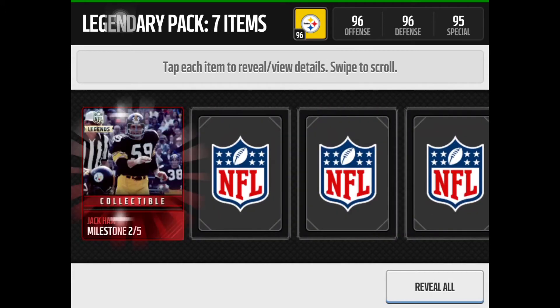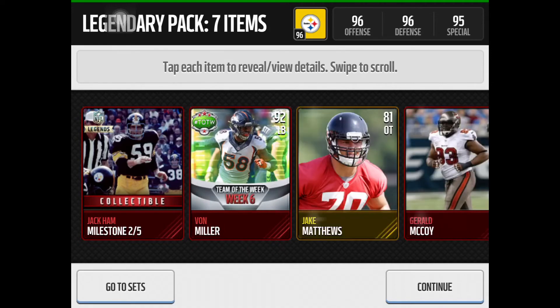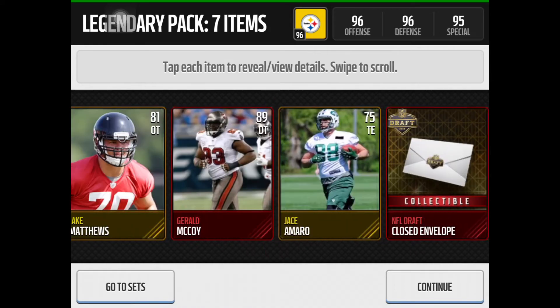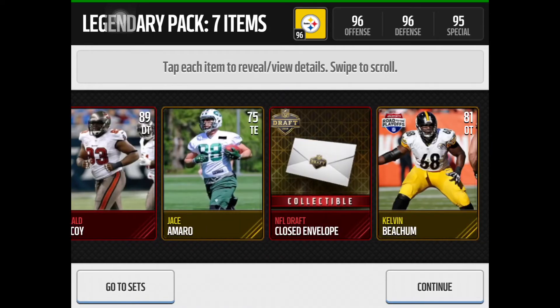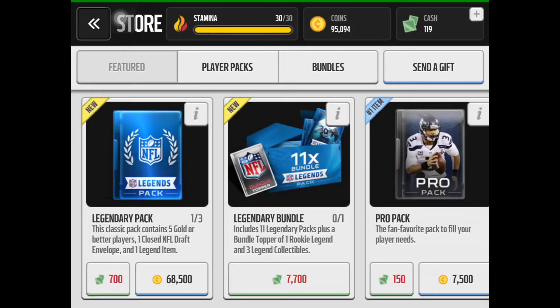Here we go. Right off the bat we get a Jack Ham Milestone, so no Legend item, but we do get a 92 Von Miller — that's pretty good right there. Let's go with a quick reveal, and a Gerald McCoy, and a draft envelope — holy cow — full of elites. Alright, moving on to the final pack.